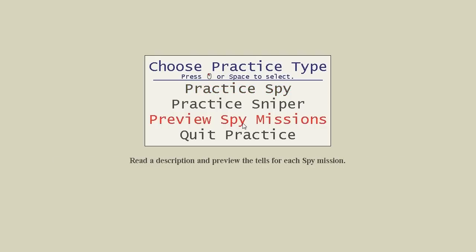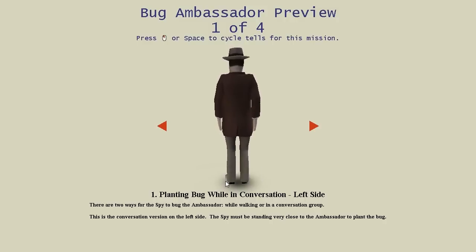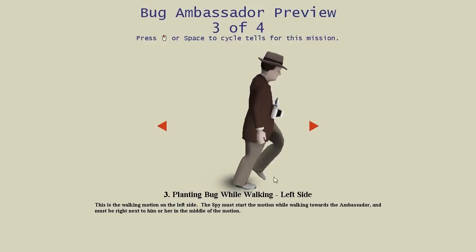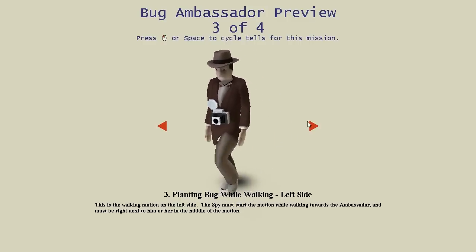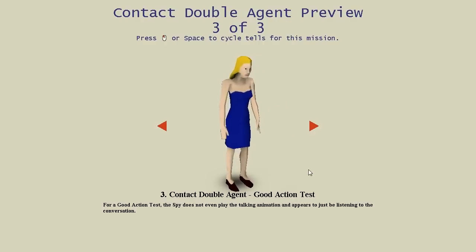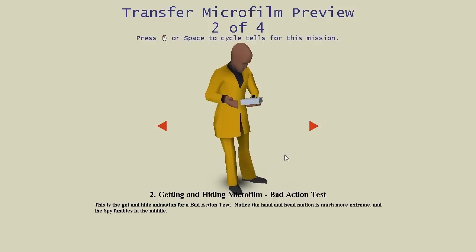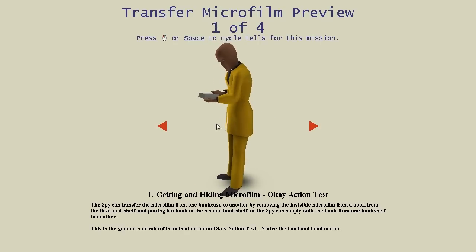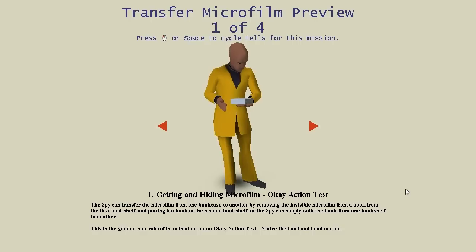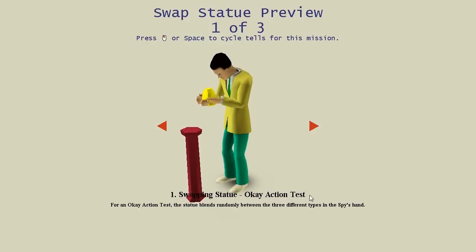Finally, the thing you might want to do in practice mode when you're first learning is go to 'preview spy missions,' which allows you to look at each of the animations individually. Here is the bug ambassador on the left side. You can scroll through these — here's the walking bug ambassador as you walk by. Banana bread will get said at various times. Here's the bookshelf animation, hiding the microfilm — you can see the head going back and forth as the tell. Here's swapping the statue — it'll change in his hand, there, it changed between different models.